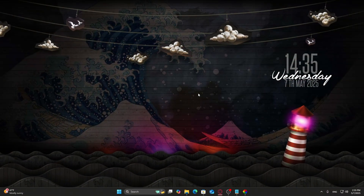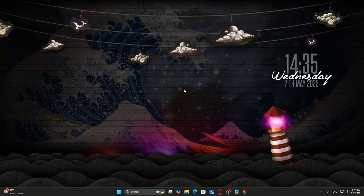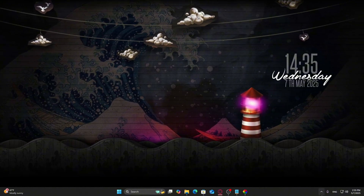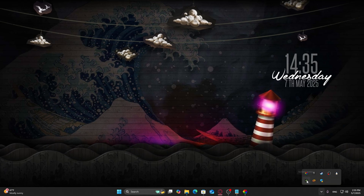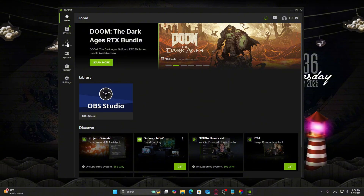If you're on the latest version of GeForce drivers, you might already have access to the new NVIDIA app. This replaces GeForce Experience and Control Panel with a unified, cleaner interface. Open the app, and in the sidebar, click Settings then Graphics.